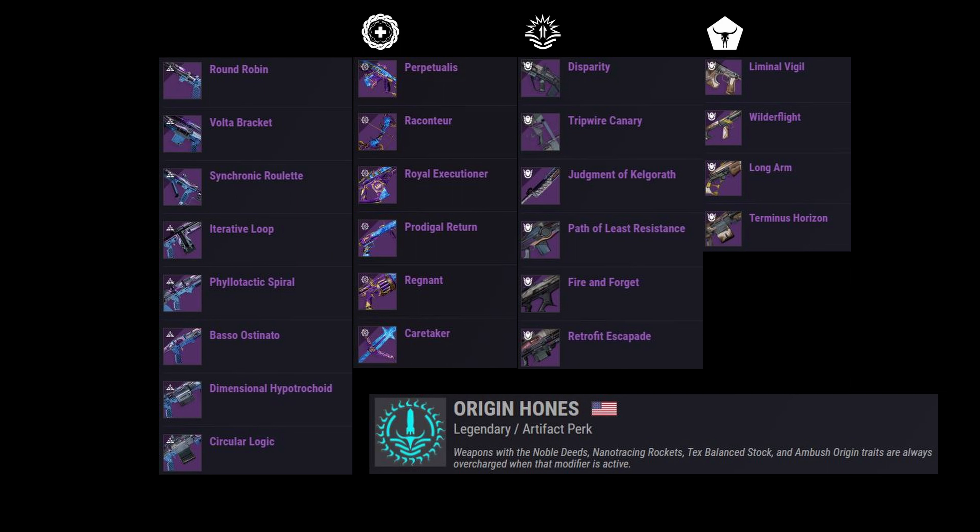All of these Tex Balanced stock weapons are also always overcharged. Liminal Vigil is a Stasis sidearm. Wilder Flight is Void. Longarm Scout Rifle is Arc. As I showed in the gameplay, Terminus Horizon is always overcharged. And of course, anything with Nanotracer Rockets is also getting buffed by Origin Hones.